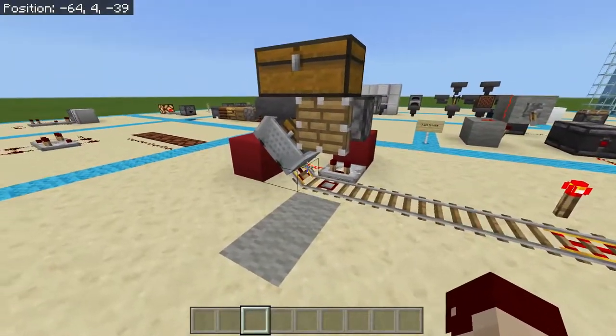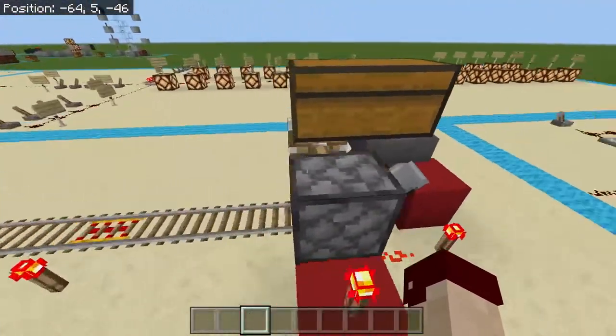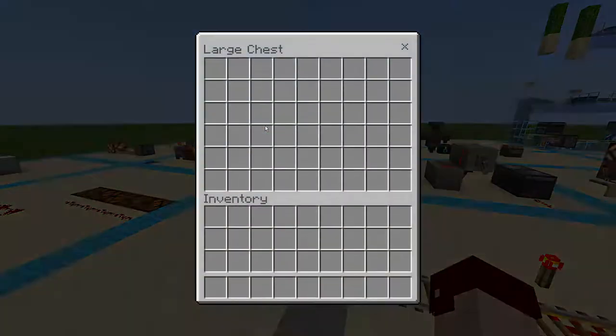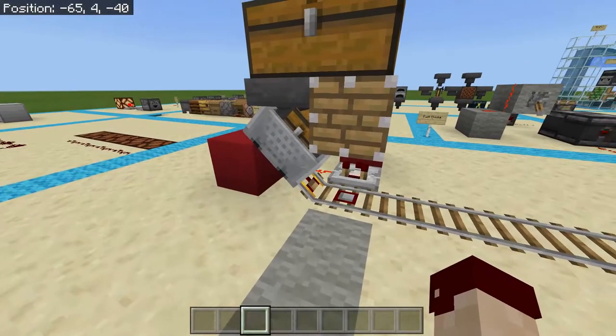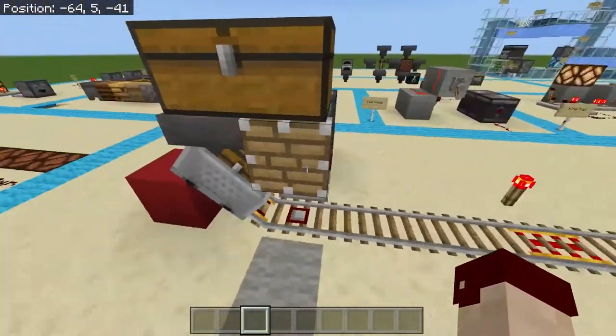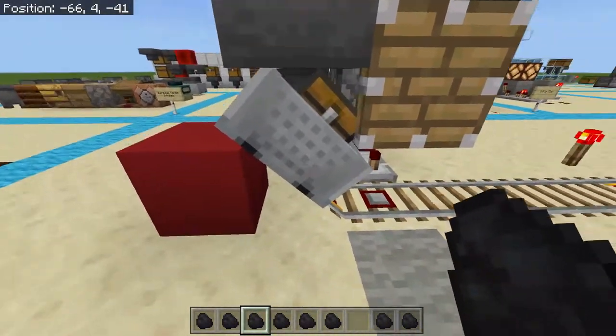Let's go over how to customize your smart minecart loading system, because that is the number one thing that is asked regarding this. The issue that a lot of people have is that I designed it so that this minecart with a chest or hopper minecart, whichever one you're using, will literally only leave this docking station if it is 100% full. And by 100%, I do mean exactly 100%. If you are even one single item short of a full chest minecart or a hopper minecart, your minecart is not going to leave.